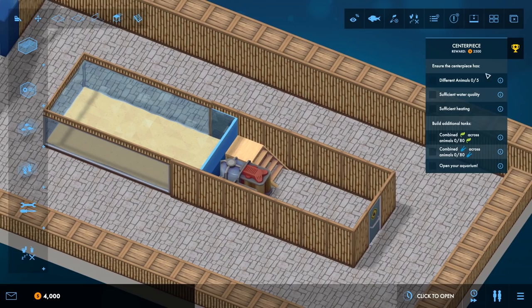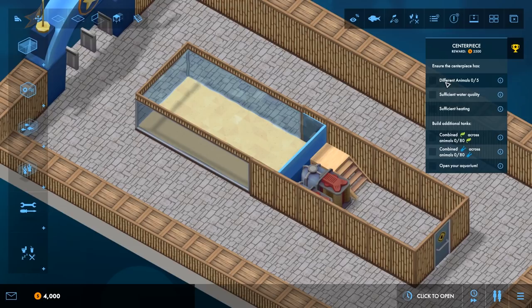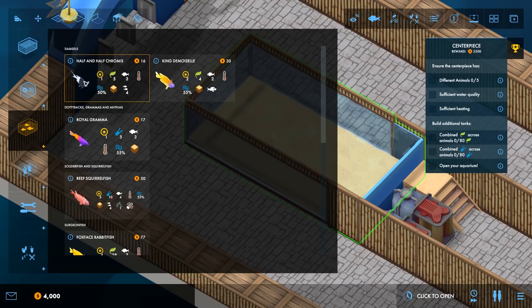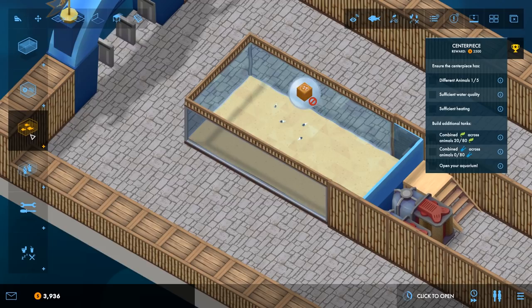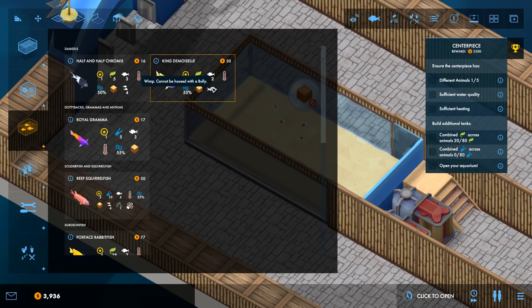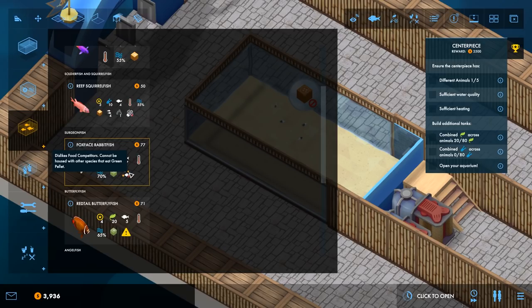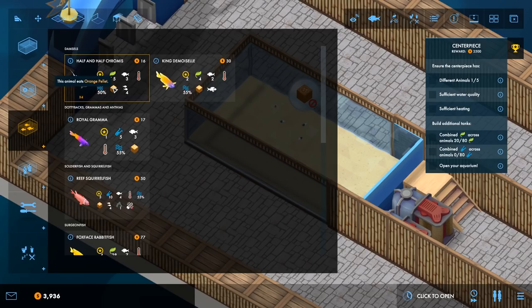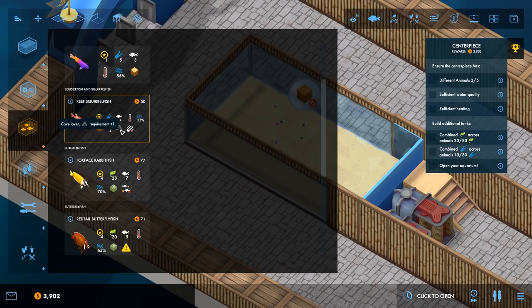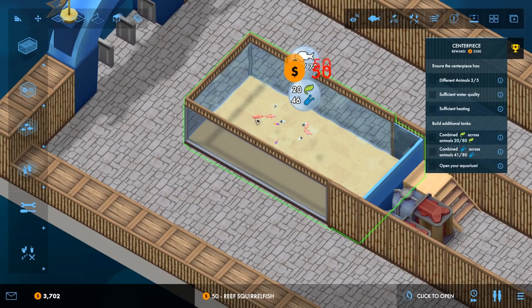We're going to go through all the objectives on the right and build a nice aquarium. We need to ensure the centerpiece has different animals, sufficient water quality, sufficient heating, etc. This already has heating and filtering, so we need to put some animals in. The half and half chromis are shoalers — one, two, three, four — that's fine, that's their minimum requirement. The fox face dislikes food competitors and cannot be housed with another species that eats green pellets. The royal gamma is not a bad one, so we'll go for two of those.